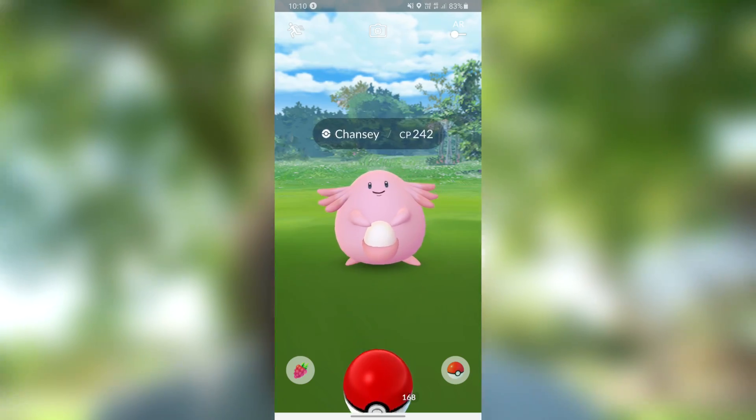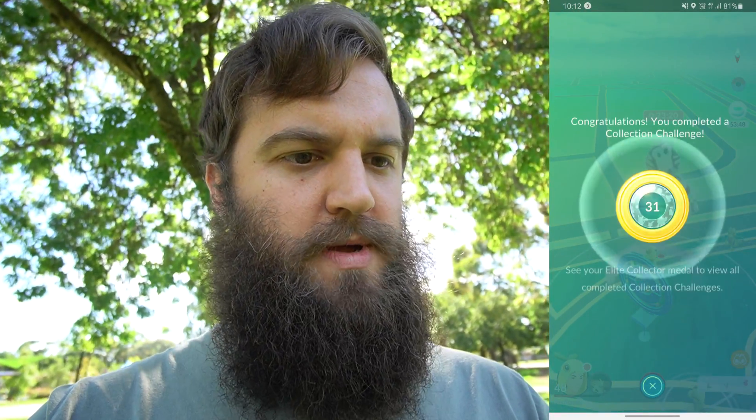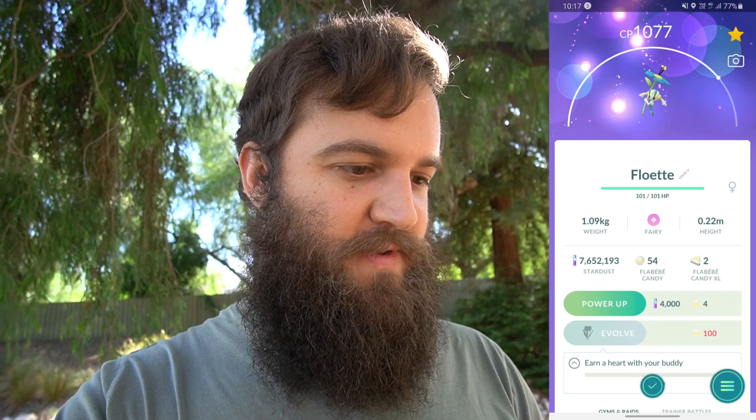Finished! Saw a Chansey on my incense too - the shiny's gorgeous, I already have it. I need Happiny still. Collection challenge done - 30 and 31. Flabébé isn't spawning too much, so we're just going to pump in a bit of rare candy. This will be another Pokédex entry, and then for Florges we'll have to make it our buddy and get the 20 hearts. Floette - adventure together to evolve. It does count - earn a heart with your buddy. Let's make Floette our buddy!